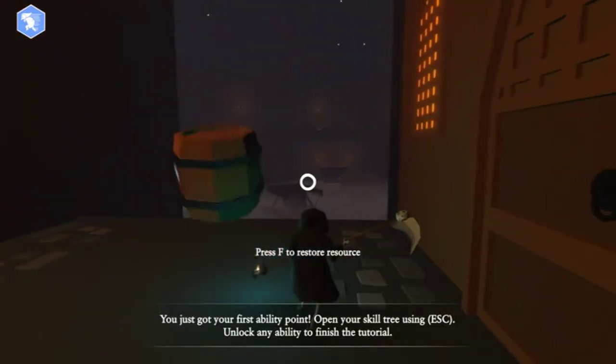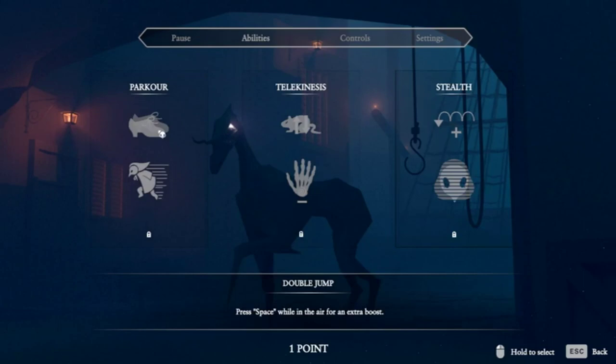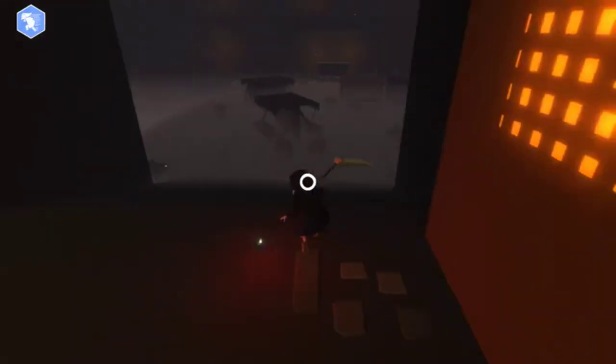You do get ability points, but it's not XP ability points — it's more like progressing through the stage. It took me forever to figure this out, but you don't actually click and hold over the skill you want. You have to click and hold over the lock key for those skills. So if you want the parkour, you gotta put it over that lock, which took me longer than I'd like to admit. I had my mouse over the shoes and I was clicking it going, 'GIVE ME THE POWER! GOD!'